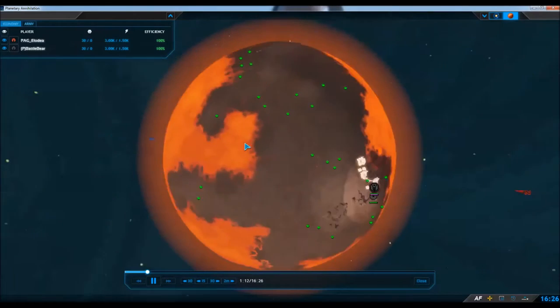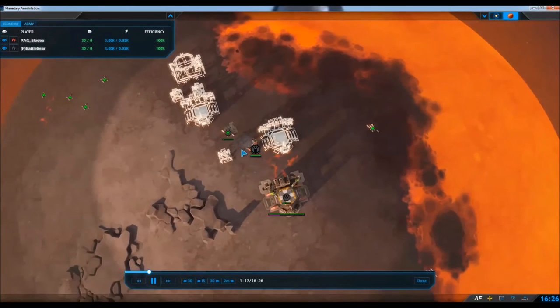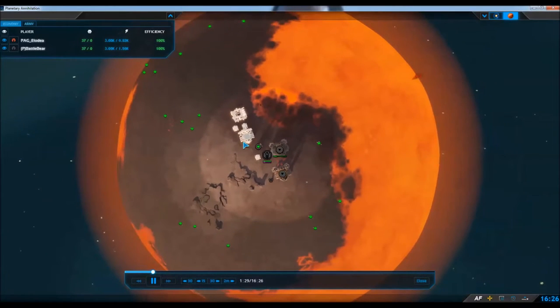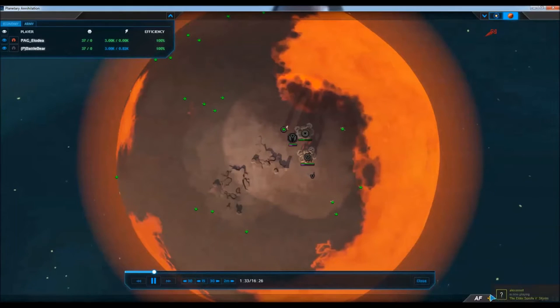Let's see how his opponent is doing — and what a queue. He is the great Delta commander. It is Battlebear, and I love that name. That is such a cool name. He opened up with a bot factory, going to be doing another bot factory, but right after that, a metal extractor. Very cool. I am going to keep a view on this guy and make a second screen.